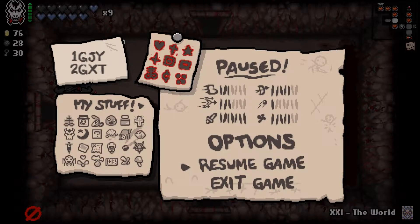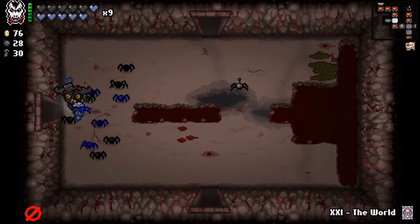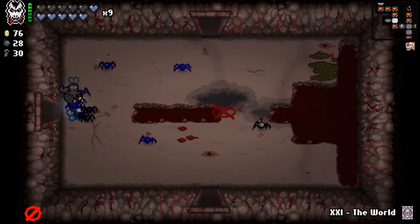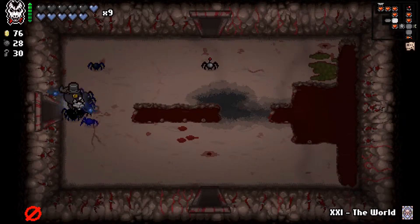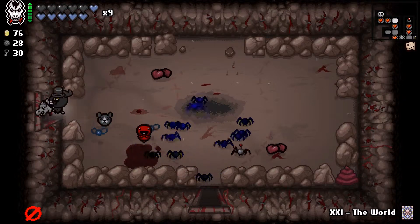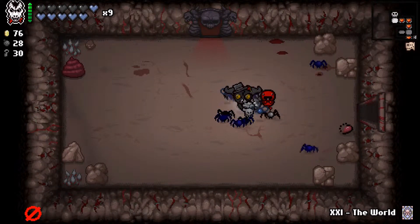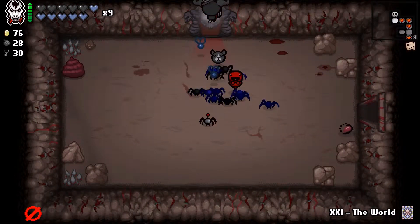Ladies and gentlemen, we're back with more Isaac. I wasn't going to record this initially, but I've gotten a really amazing build. Three of the main items in here are Brimstone, Rubber Tears — which is Rubber Cement — and then Epic Fetus. So that's what my tears are. We're just going to go through and play the last two levels. In 1,000-ish hours, I've never gotten a build like this before.